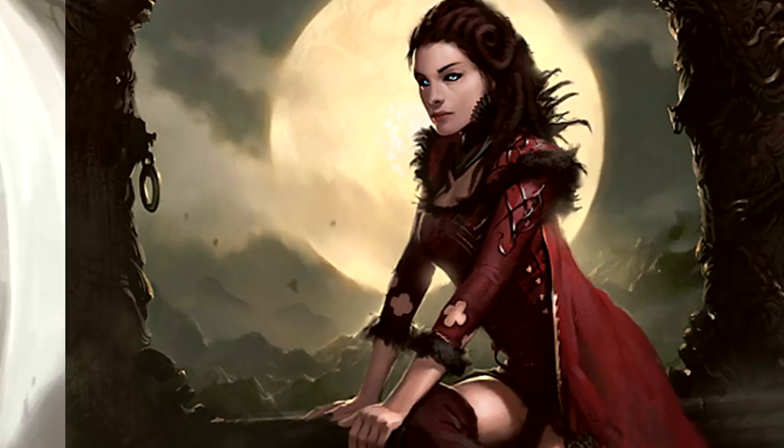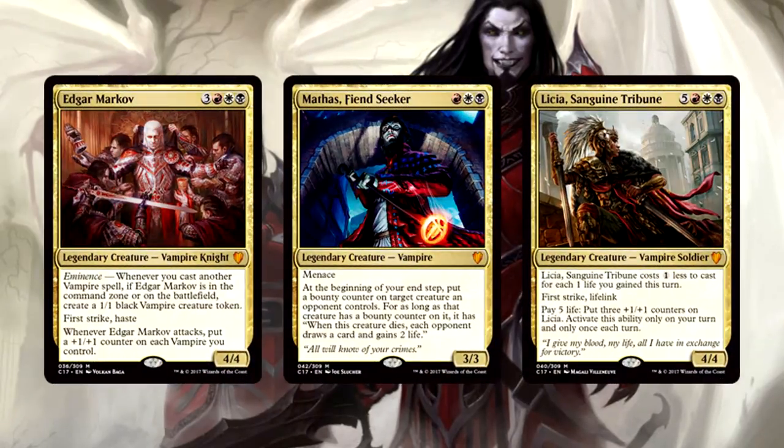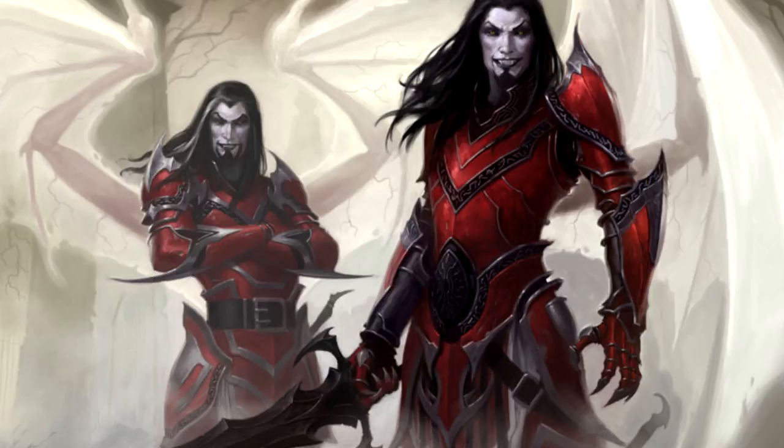A lot of power at the legendary level. With Edgar, Mathis, and Lycia leading the army, this Mardu Vampires deck has pretty much free reign to be built however you want. If Edgar had to choose a path, it would be aggression; Mathis would choose a prison/control strategy; and Lycia would choose a life gain deck. Since Edgar is leading the show, we're going to focus on aggression with a life gain sub-theme and some control goodness to keep ourselves alive.